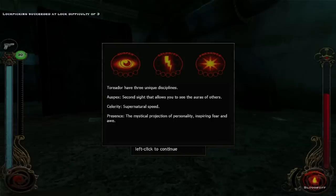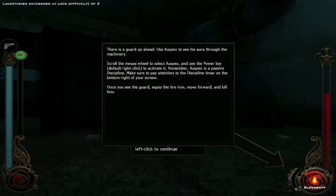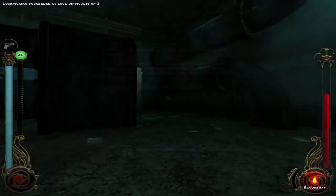Such as Auspex. Lockpicking skill is below lock difficulty of three — so in this case I need to use Blood Buff. There we go — that takes my lockpicking skill up to four. Excellent. A tutorial note: Toreador have three unique disciplines. Auspex is second sight that allows you to see the auras of others. Celerity is supernatural speed. Presence is the mystical projection of personality inspiring fear and awe. Auspex allows you to see people and increases your perception — good for ranged combat and inspection feats. It is not a masquerade violation because other people can't see it. Use Auspex to see his aura through the machinery.